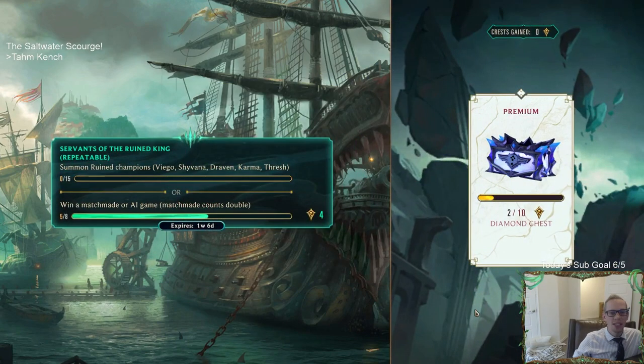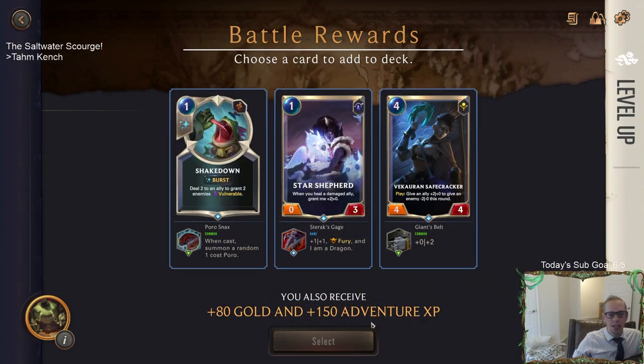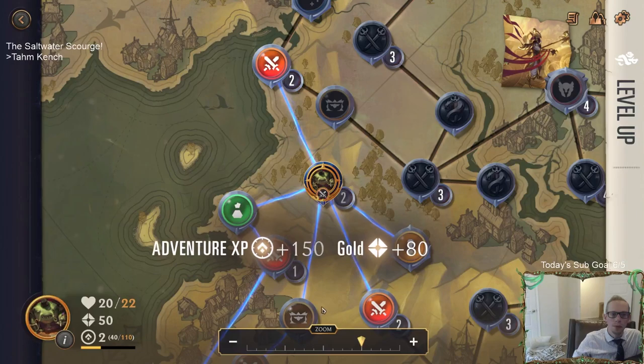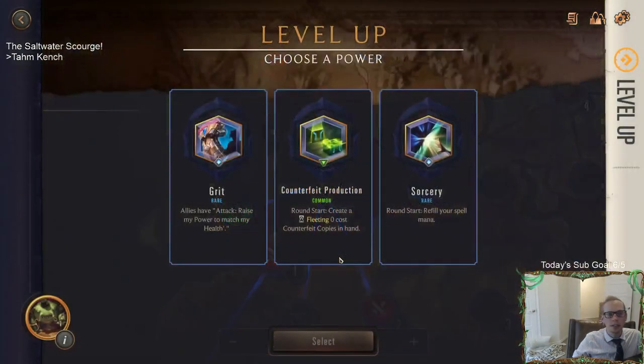Nice - someone in chat just completed a run with Tahm and Jarvan and had a six-region deck at the end! We're going to receive 80 gold and 150 adventure XP and get to choose a card to add to our deck. Star Shepherd - plus one plus one Fury and it's a Dragon. A one-four Fury Star Shepherd - I like that a lot, more than the Shakedown. This four-mana four-four: Play, then Troll Chant gives it plus two plus zero. We already have a lot of four-mana units - let's get another one-drop. We have a lot of ways to go now and we've already reached level three!